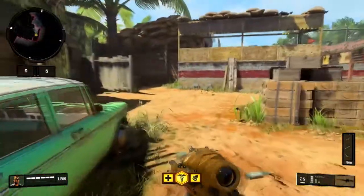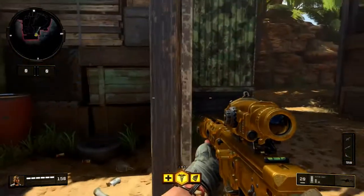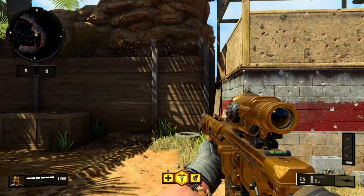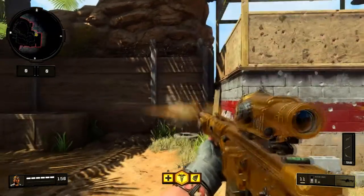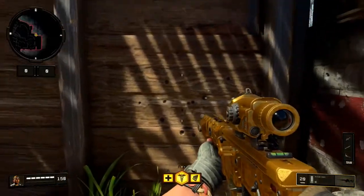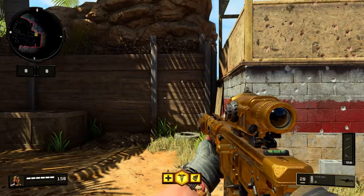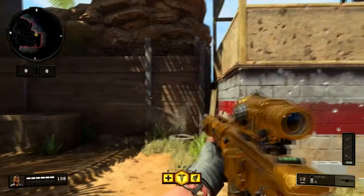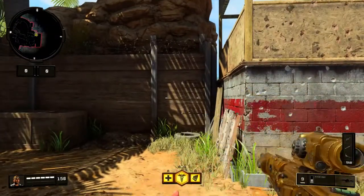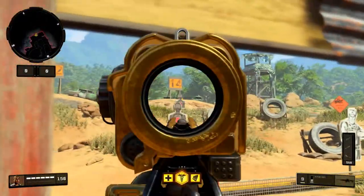Our next test is the hip fire test. We're gonna use the same range for every single test with every gun — aim about chest high and then shoot. As you can see, the bullets are pretty much everywhere for the hip fire. Obviously it's not the best hip fire weapon because it is a DMR, a tactical rifle — it's a gun that's meant to take out people at long range.